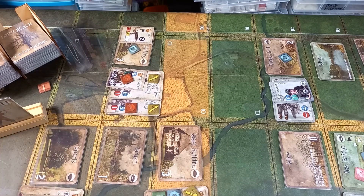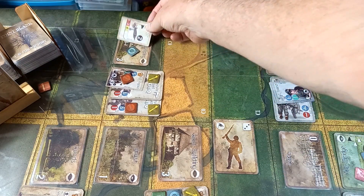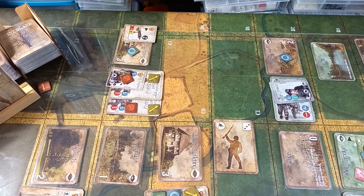This rally card will allow us to attempt to remove the shaken marker from Sergeant Angrave, and then we can use his leader ability to try and remove the shaken marker from the squad. He can use his leadership ability to make that roll a bit easier, though they can't apply their modifier while shaken. Sergeant Angrave has to perform a 2d6 morale check. His morale is 6, and because he's in blocking terrain — a wood building — he can subtract 2 from the die roll.